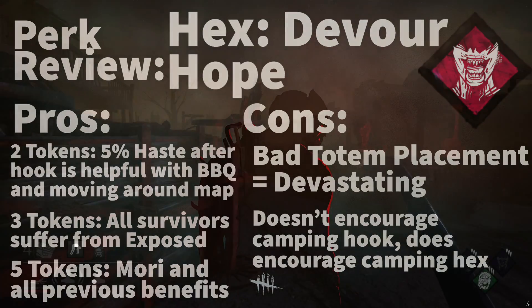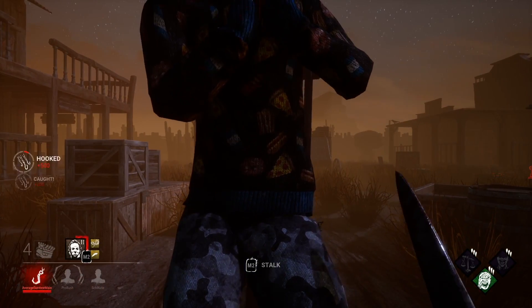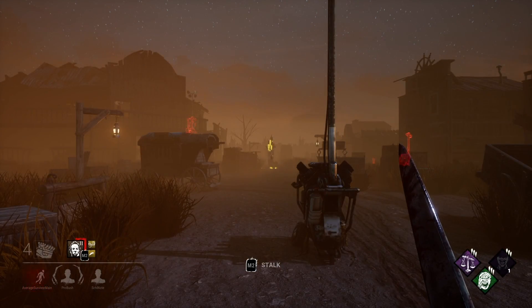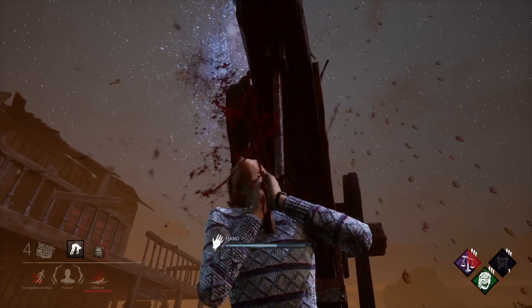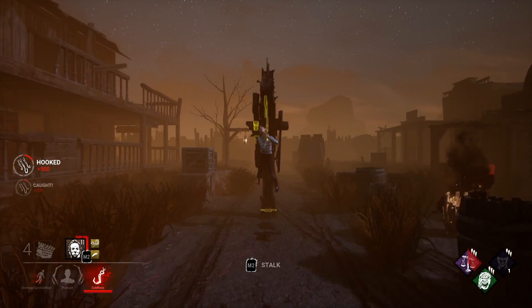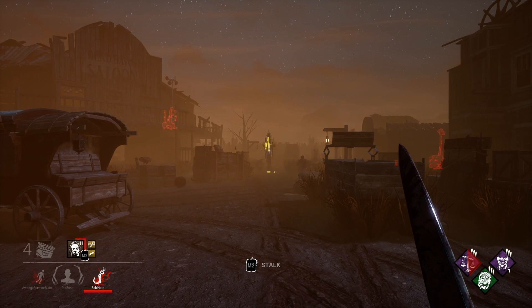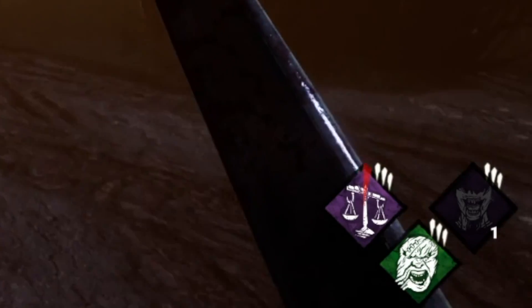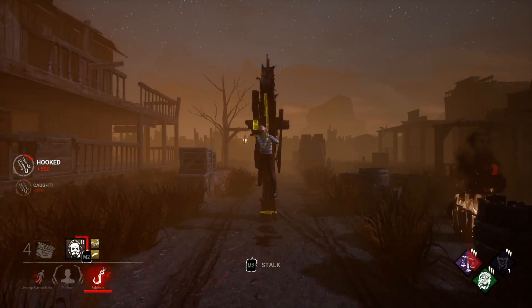Let's get into our demonstration. Here, I hook a survivor and back up 24 meters so I gain the ability to get a token. This is a demonstration of how far away 24 meters is. You can tell whether or not you will gain a token by the perk icon in the bottom right corner. If the icon is lit up, you are far enough away. If it is dull, you are within 24 meters of the hooked survivor, or the hex has been destroyed.